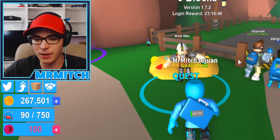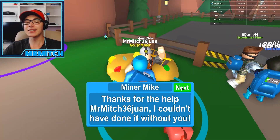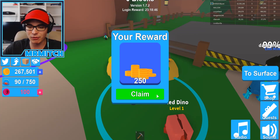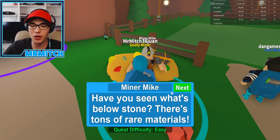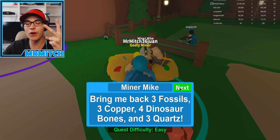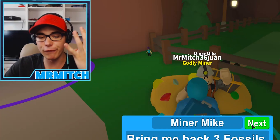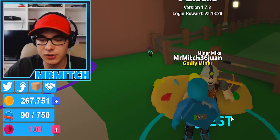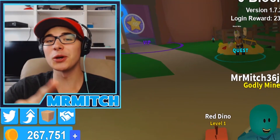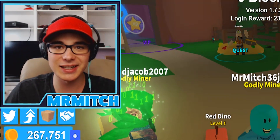Let's go turn in my quest. It says thanks for your help, Mr. Mitch, I couldn't have done it without you — 250 coins, not too bad at all. Have you seen what's below the stone? There's tons of rare material. Bring back three fossils, three copper, four dinosaur bones, and three cores. That one's going to be easy — but I'm going to end the episode off there. Thank you guys for watching, hope you guys did enjoy it. I will see you guys in the next one. Peace.